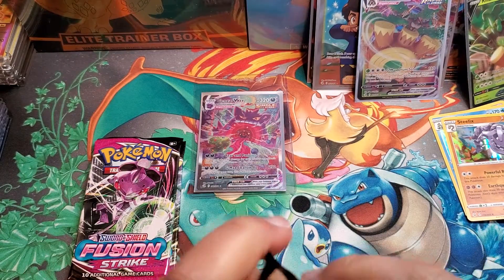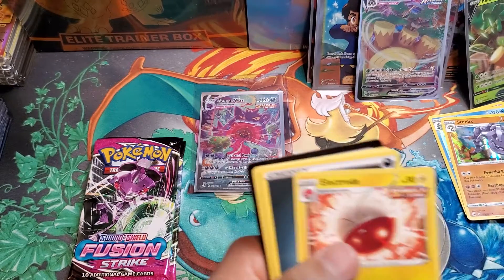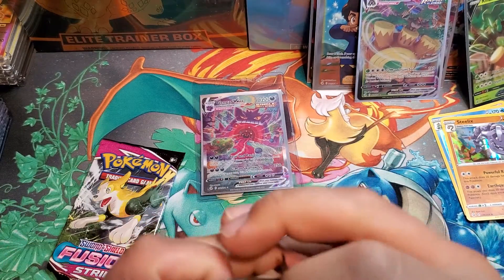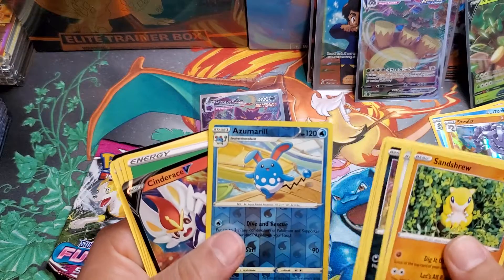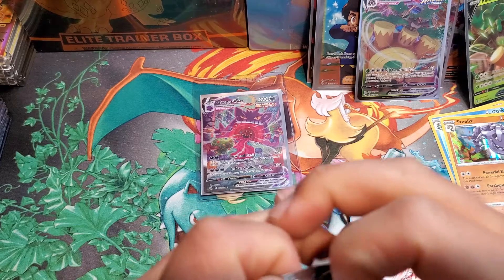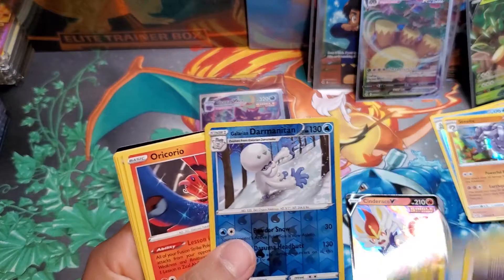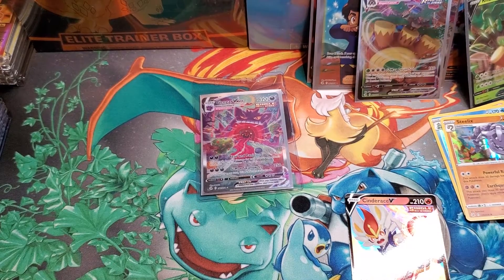Last three packs here — thank you guys for tuning in. If you can please like, subscribe, and comment on the video — what's your favorite Pokémon in the new Fusion Strike set? That would be extremely helpful for the channel. Last two packs — can we pull something crazy? We got an Azumarill and a Cinderace V — very nice pull. Last pack magic — thank you again for tuning in. Reverse holo Galarian Darmanitan and an Oricorio non-holo rare. Thank you guys for watching — be sure to like, subscribe, and comment for more videos. Have a great day!